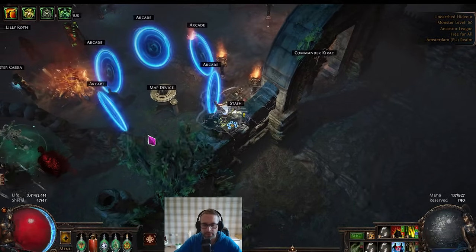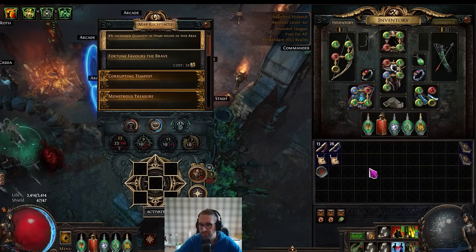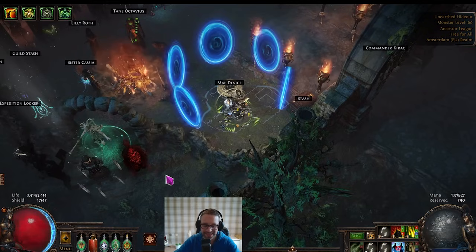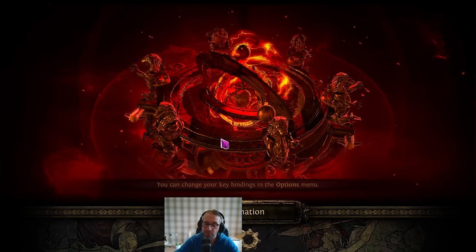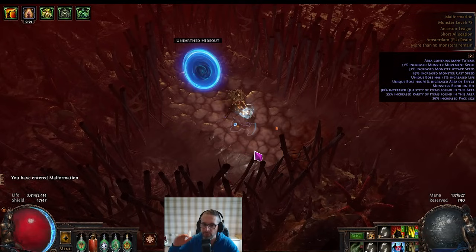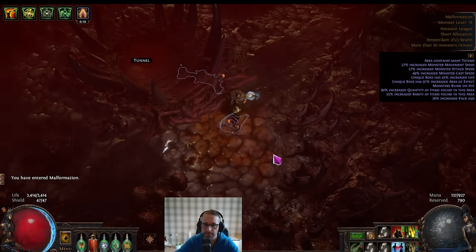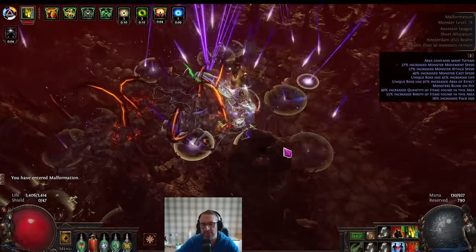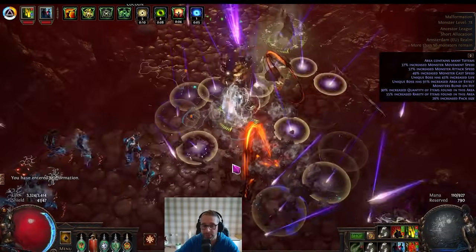I've just completed Uber Lab and leveled the character up to 79. Now we'll test on the same pretty bad gear and a five-link — we'll go and show what a T11 corrupted map feels like. The only thing you're probably really going to notice is the single target for bosses is going to drop off a little bit, but everything else should be okay. It's probably when you're pushing up to T14s that you might think about making some upgrades for a more comfortable progression, but it should still be doable.